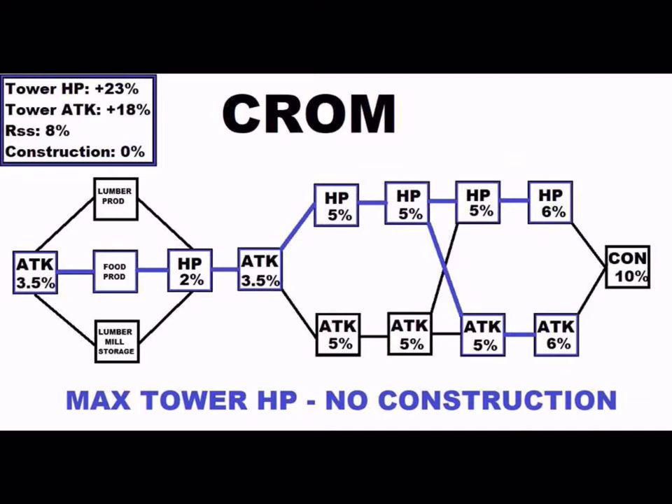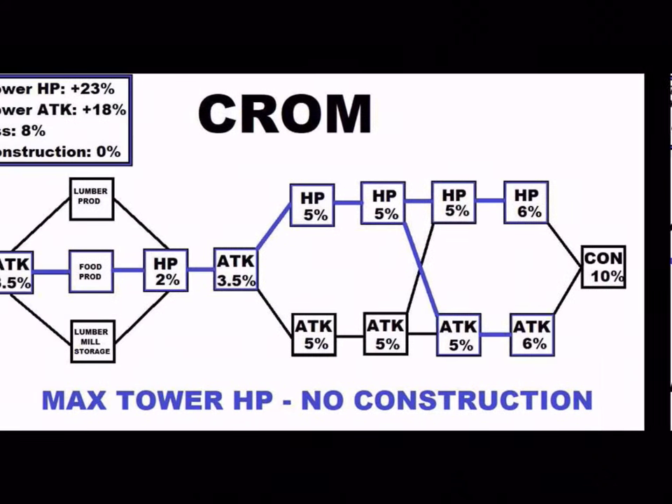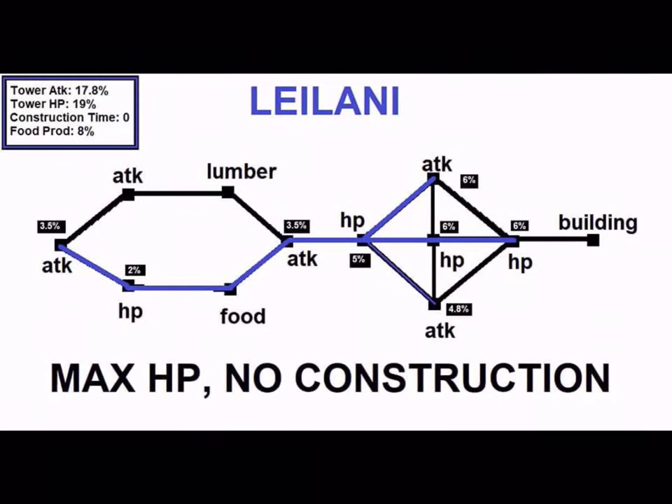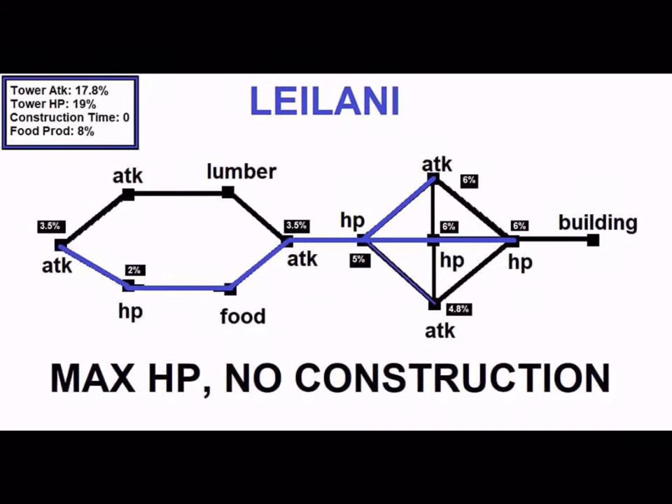Here's the difference: Chrom is the current highest defense rider in the game at 23% HP and 18% attack. Let's look at Liani — max HP, no construction — 17% Tower Attack and Tower HP of 19%. So that's only a 0.2% difference on tower attack, but tower HP is a whopping 4% more with Chrom. You might think 4% is nothing, but that adds up — on my base, that would probably be around 400 to 500 million extra defense. That is solid.